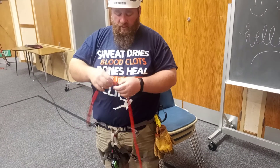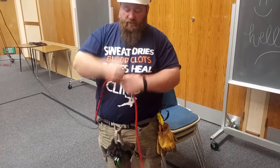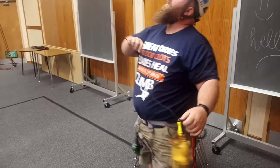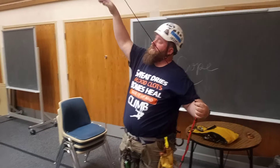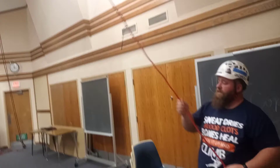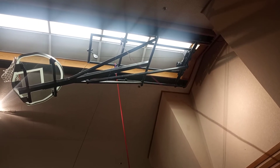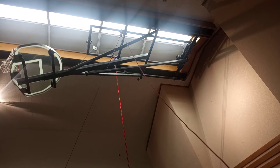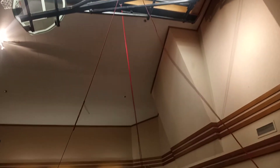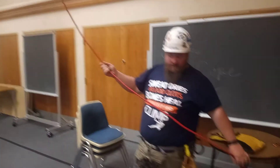I'll do the bunny ear clove hitch at the top. The way a clove hitch works is it ratchets, so we grab the rope and ratchet it back and forth over and over until we get to a pinch where it won't slide. Same thing with the one on the bottom — we pull just one rope and ratchet it back and forth. Once done, we come back at an angle, and Madison pulls it towards her.